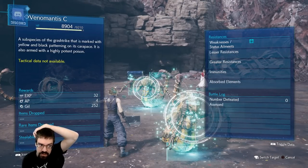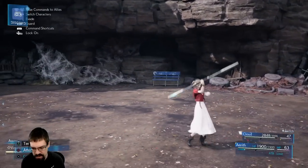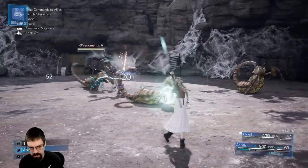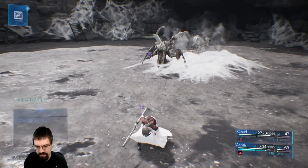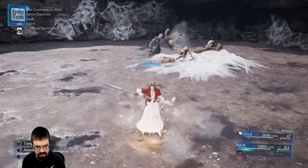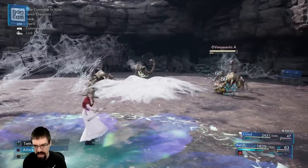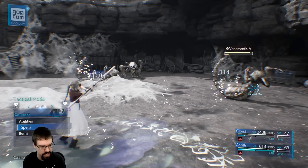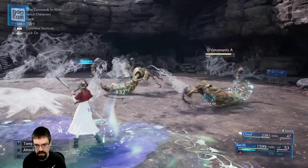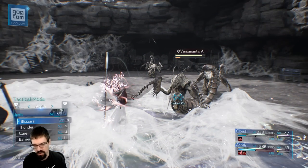Weak to ice — a subspecies of the grass strike marked with a yellow and black patterning on its carapace, also armed with highly potent poison. I'm going to let Cloud do his thing a little bit. We've got blizzards — let's use our ability first. Needs more magic. Let's lock on — we've got to work down the list. Bundle up, or don't.